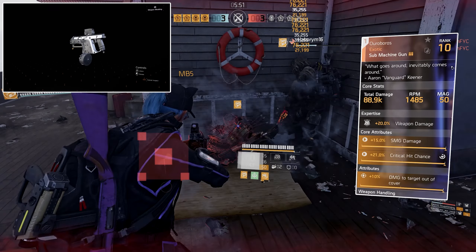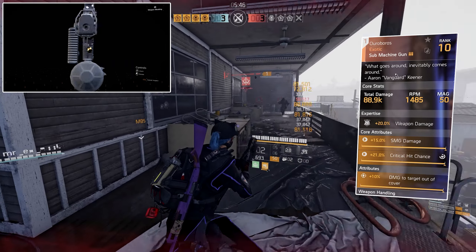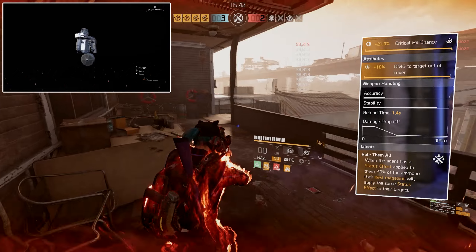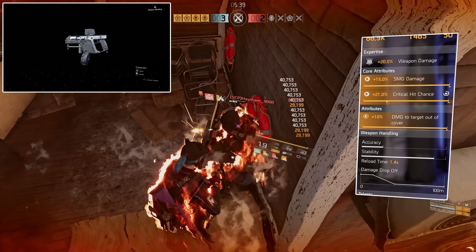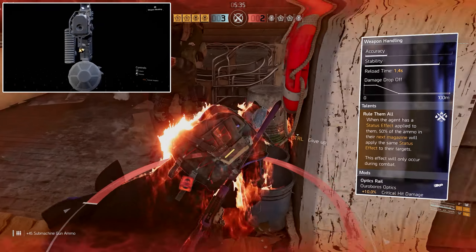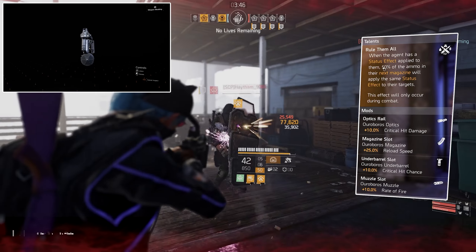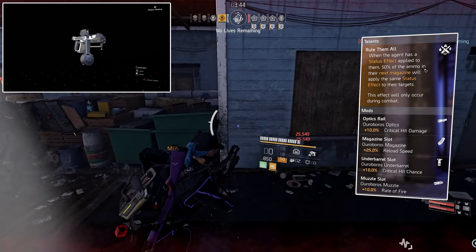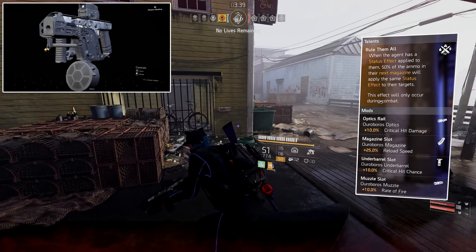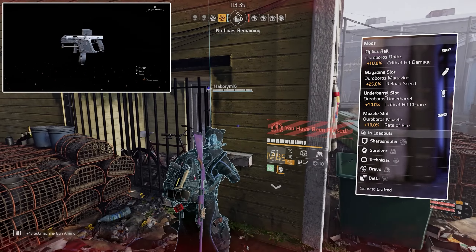The primary weapon I'm using is the Ouroboros exotic SMG. You can also use the Lady Death if you don't have this gun. The core attributes are 15% SMG damage, 21% critical hit chance, and 10% damage to targets out of cover. The talent is Rule Them All — when the agent has a status effect applied to them, 50% of ammo in their next magazine will apply the same status effect to targets. This effect only occurs during combat.